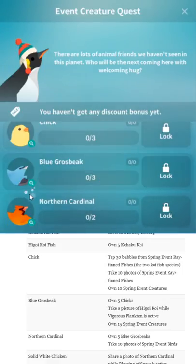Chick: tap 30 bubbles from Spring Event Ray. As always for these kinds of things, these do not usually start counting until you already unlock the step. So do these in order.